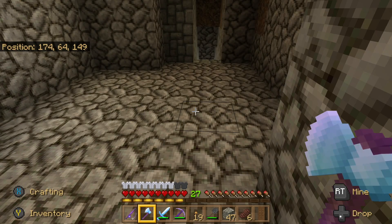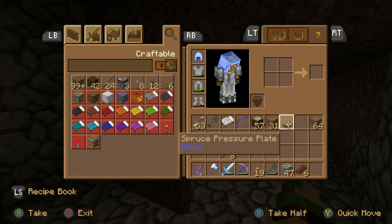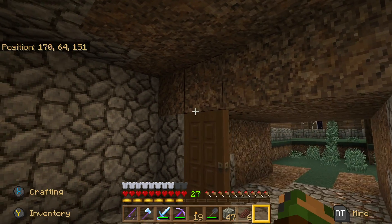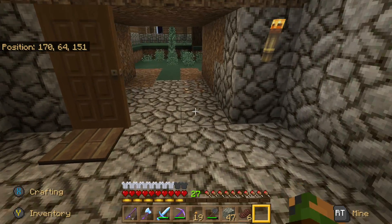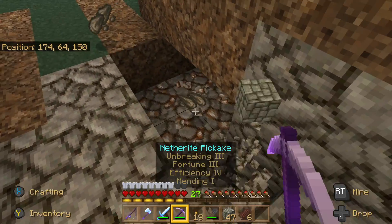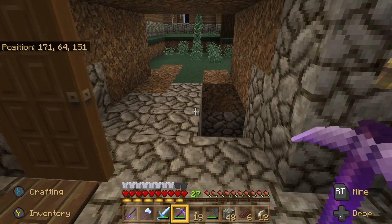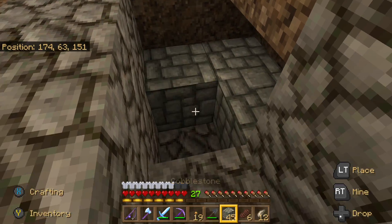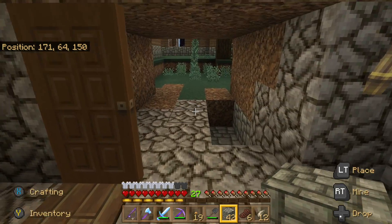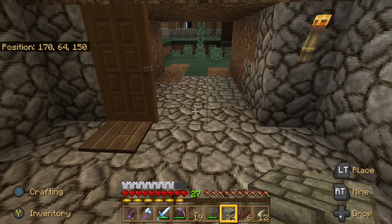Let's put the door here, and then we need to get the pressure plate back. Press left trigger — remember the pressure plate opens the door automatically. I'm outlining it, and when I build this I'm going to kind of fast forward so you don't have to see the complete build. I'll pause in between so you can see it.